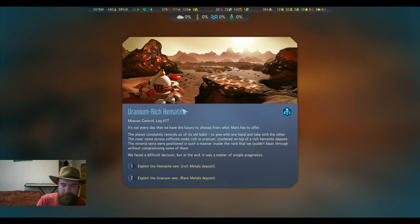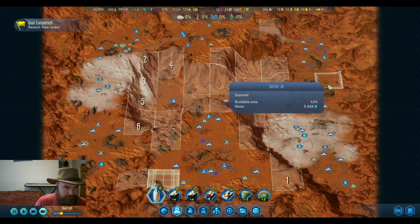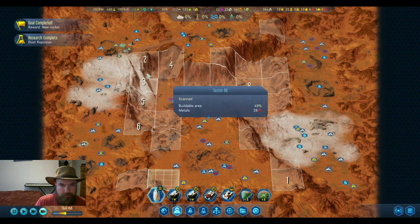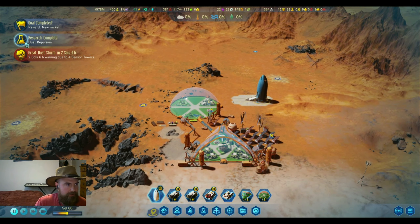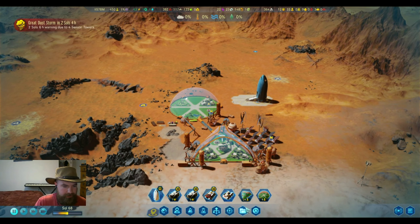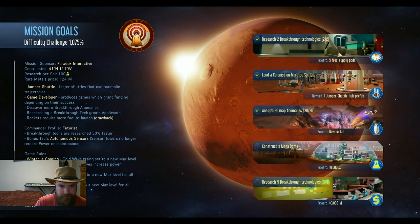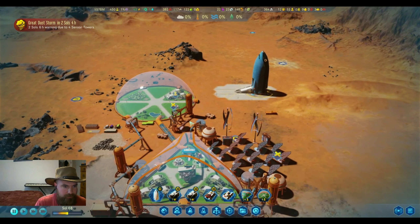It's not every day that we have the luxury to choose from what Mars has to offer. I almost always do the rare metal deposit - they're kind of more useful. There's metal there, so this does make this a more balanced area. Great dust storm approaching - and we got our new rocket! We've completed the milestone with one more sector scan. These other two will be a little bit of a ways off. This extra money will be a nice boon when we need it.